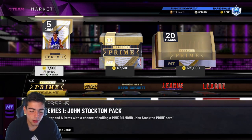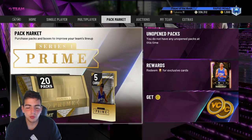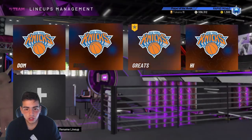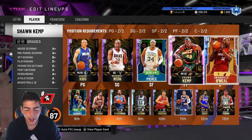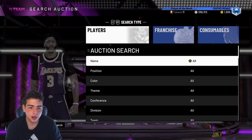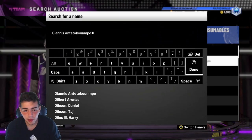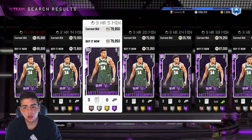New content drops about every Friday or every Tuesday. What you do is go to your collection and any players you have that are sellable — like any Amethyst, like Giannis or Curry — you go ahead and sell. I'm going to show you why. I have video proof of all this; you can go check out my old videos.